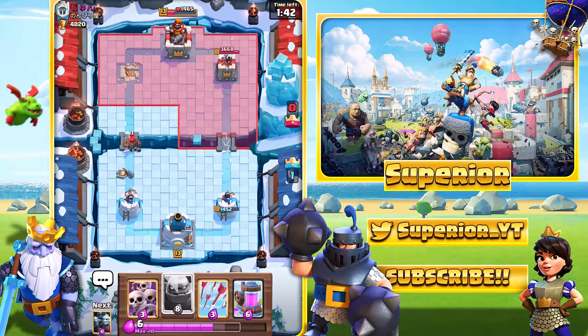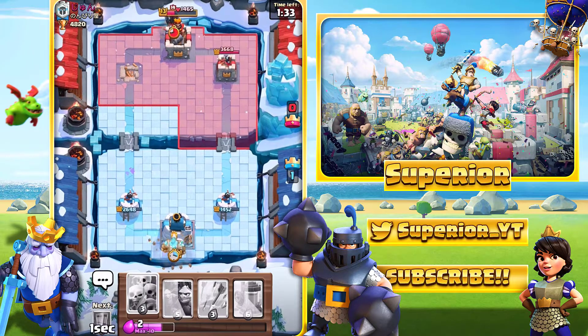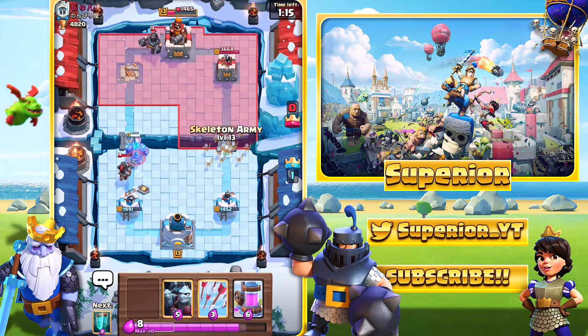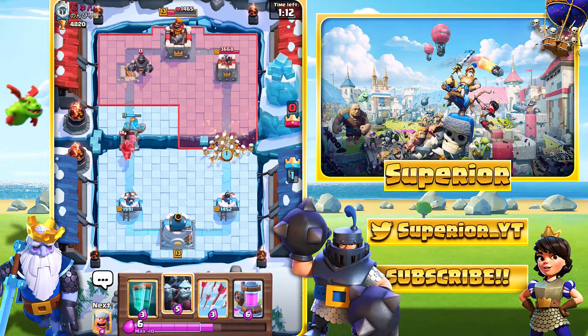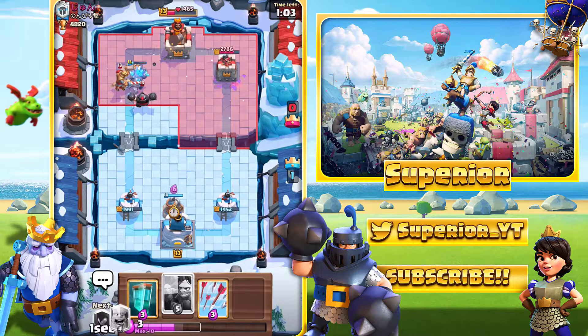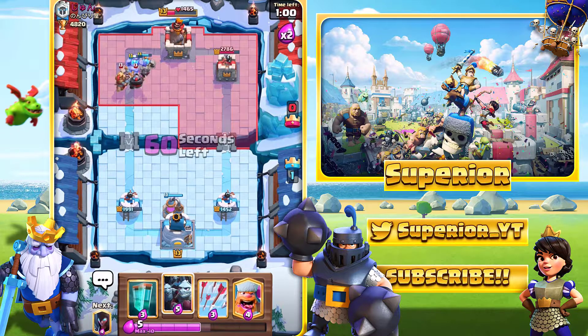That was actually a pretty good push. So we'll go over here with the night witch, just to try and prevent the dark prince from taking my tower. The hunter's going to actually do a good amount of damage, but it's not really going to be enough to where we lose the game. So what we'll do is we'll go golem at the back. If he goes like normal prince at the bridge on the right hand side, we do have the skeleton army ready for that. He's going to actually save the E-Wiz or the minion horde, so as a bait, we'll go skeleton army — he should use the E-Wiz on the skeleton army, but he won't.